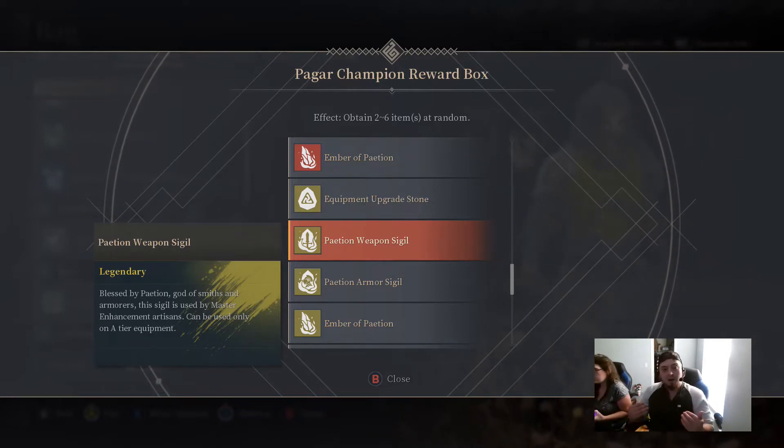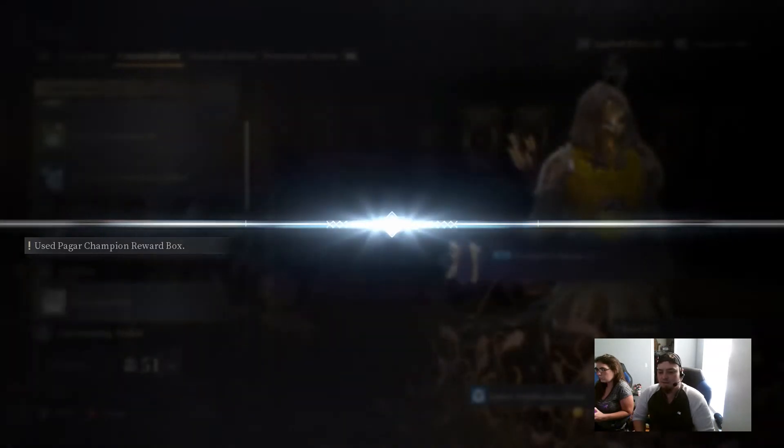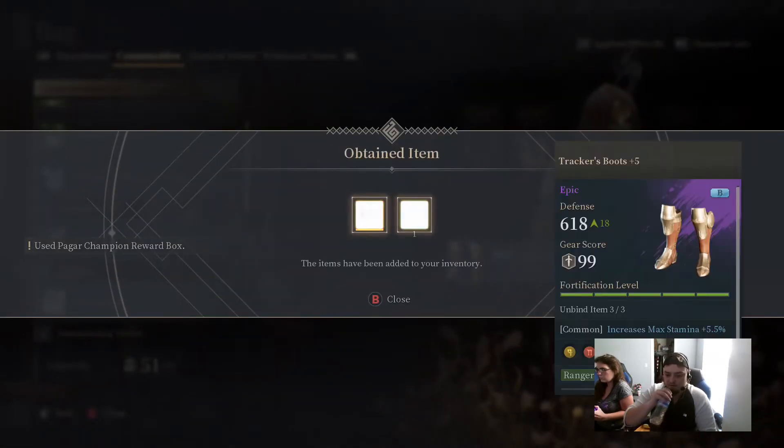This is how I make my stars — I am not lying, ladies and gentlemen. I literally sell these weapon sigils because I use a B grade bow; I no longer need the yellow weapon sigils since I don't have an A grade bow. So for me, every time I get one — boom, 20,000 — boom, 20,000 every time. I think today alone I made probably over a hundred thousand stars selling these. It says you can get two to six items; I just got some boots and a fortification stone.